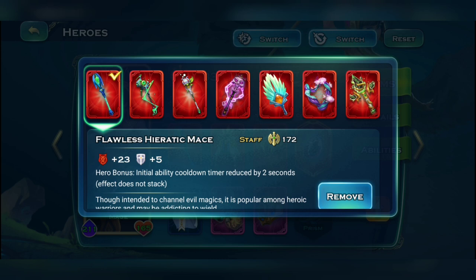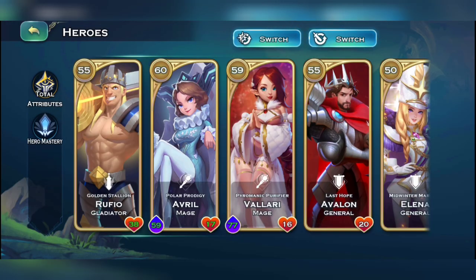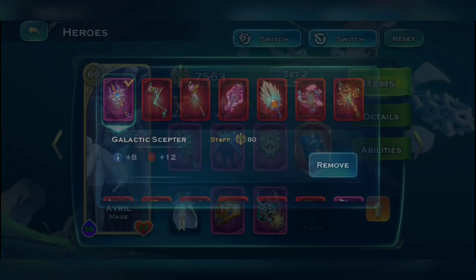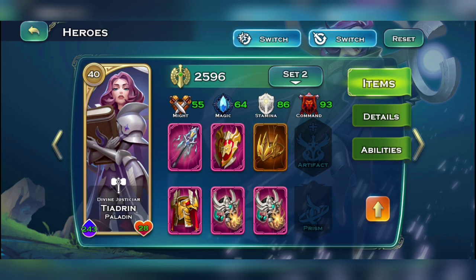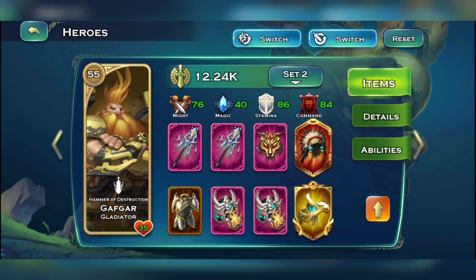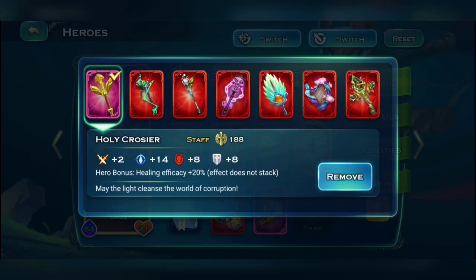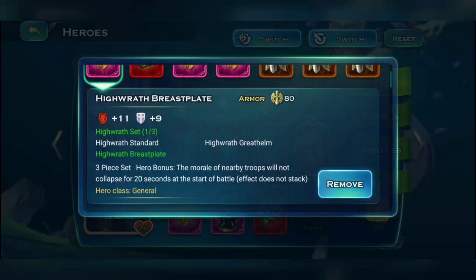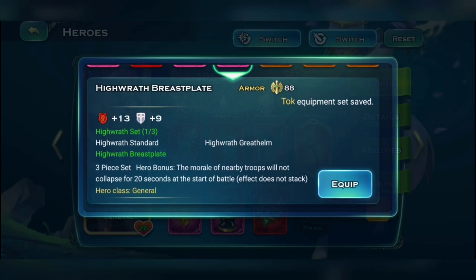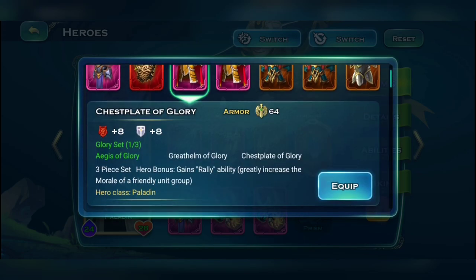For your mages and sage heroes, the Flawless Heretic Mace is the easiest to acquire — it gives you plus 23 to command. If you don't have that, you can swap in the Galactic Scepter or the Holy Cross which also give extra command stats. For the chest piece for general and paladin heroes, you can use the craftable set or the dragon set which increases command stats easily. For paladins the dragon set gives plus 10 and the craftable set gives plus 8 to command.